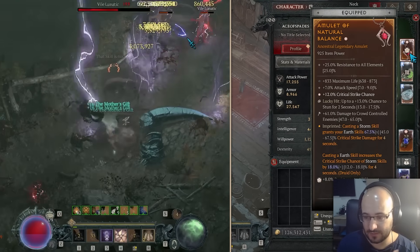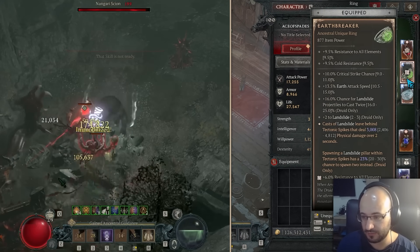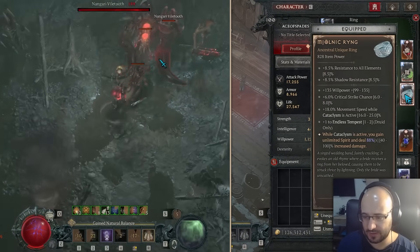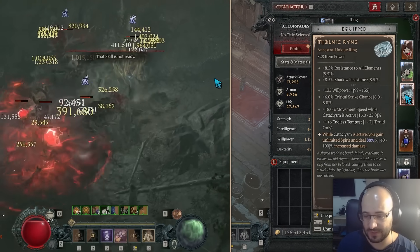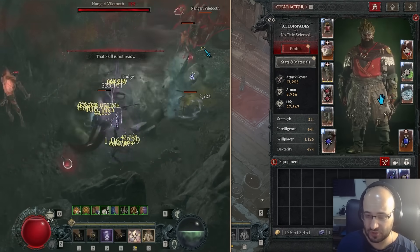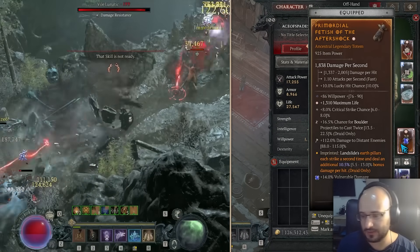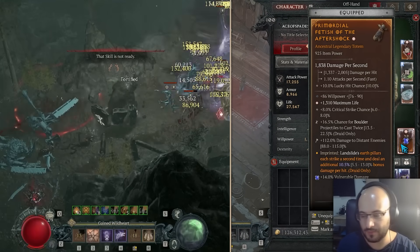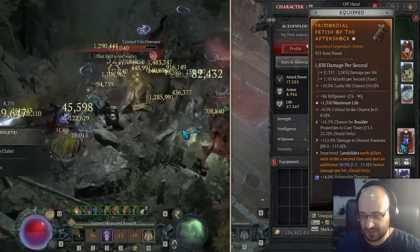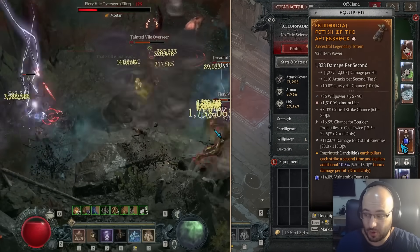On my Amulet I have my Natural Balance Amulet. The Earthbreaker is not really a good one — it's 20-30%. The Mjolnich Ring with Cataclysm does a lot of damage, especially with this ring which does double damage, and gives you move speed and boosts your damage early game quite a bit. Getting Projectile off Landslide doesn't really matter for the build; it doesn't give you more Nature's Fury procs, but does give a little more damage early game on Landslide.